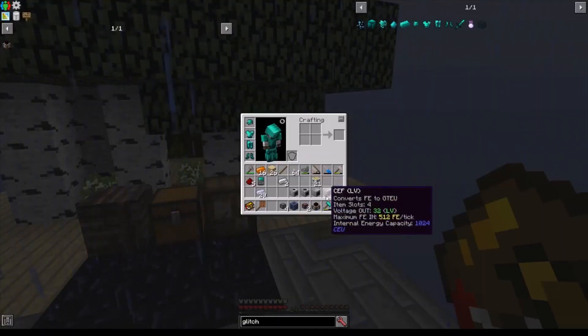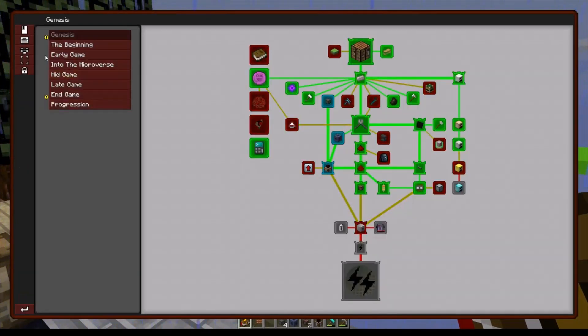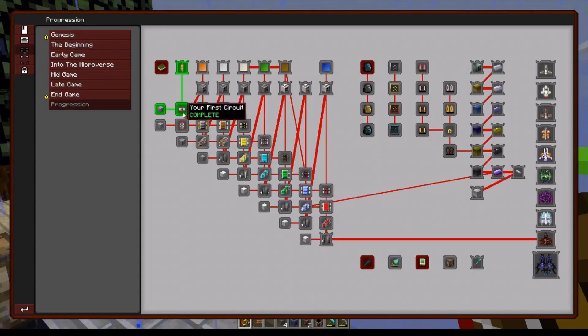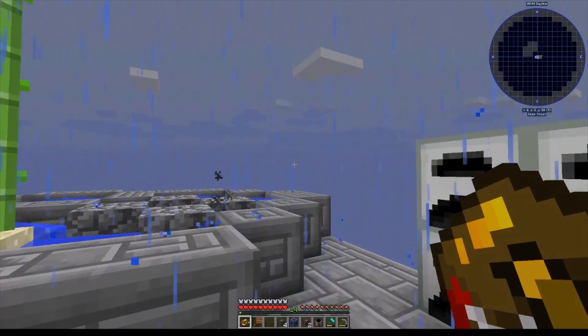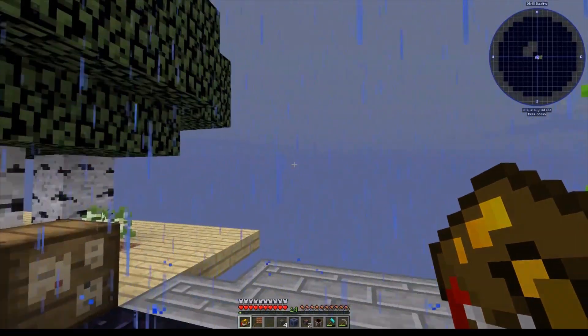Next episode, I'll set up all these machines and explain GT power, and then we're going to work through the beginning quest line to try and get up to the next tier of circuits so that we can start creating DML. I know those may seem like a bunch of crazy words, but I'll explain the progression of this modpack in more detail very soon. As always, if you have any feedback, I'd love to hear it. I hope you enjoyed, and God bless you all.